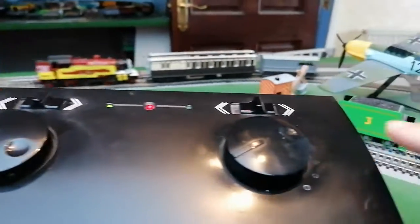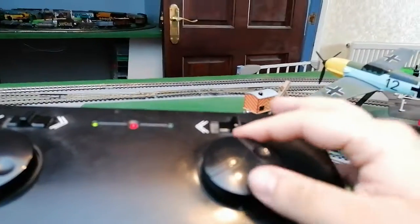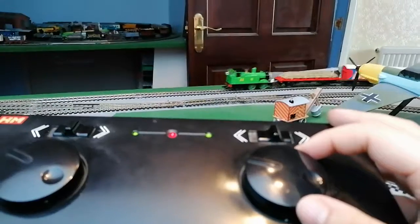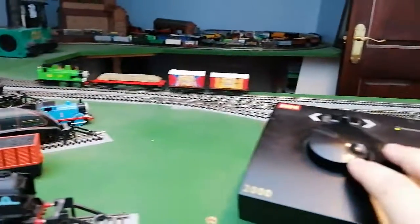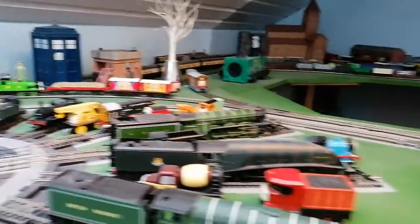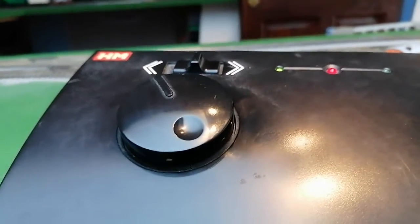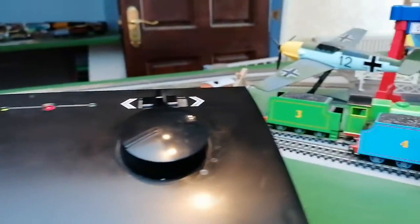So this circle is the outer track. So Oliver — look, I'm moving it. And that's Arthur. I'm going to stop Oliver there. And there's the controller which I use.